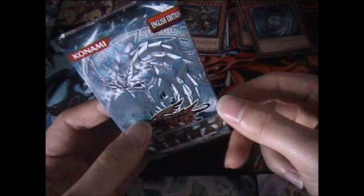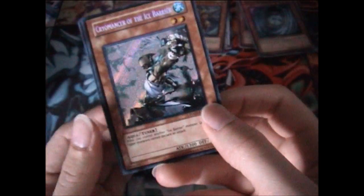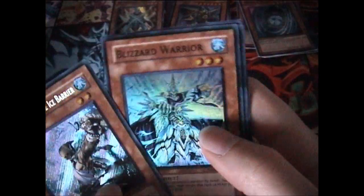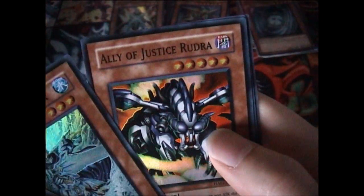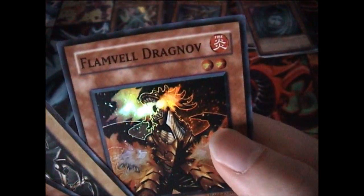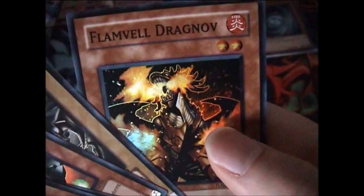And now for the last pack. Can we get a Mist Worm or a Catastore? It would have been nostalgic to pull a Brionac, but I've actually got two of them and it's none of those. It's a Cryomancer of the Ice Barrier. We've also got a Blizzard Wizard, an Ally Justice Rudder, an Ally Justice Colossus, and a Flamvell Grunika.